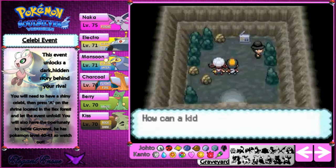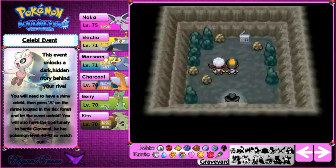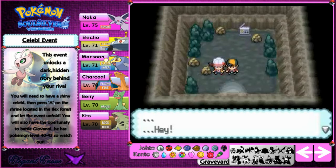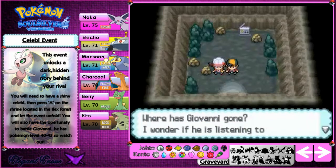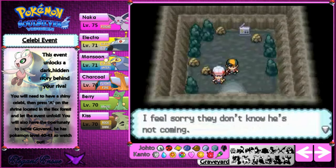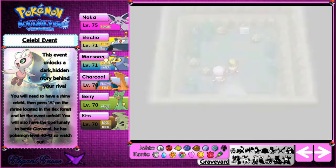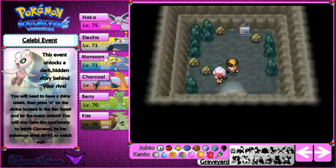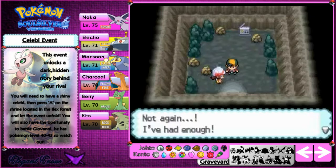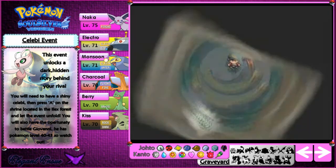Giovanni says: 'How is this possible? The past three years have been a waste — how can a kid like you manage to destroy my team once again? The precious dream of Team Rocket has become little more than an illusion.' He walks off and screws over Team Rocket's revival plans. Lyra wonders where Giovanni has gone, and keeps calling for him on the radio — I feel sorry because he's not coming.